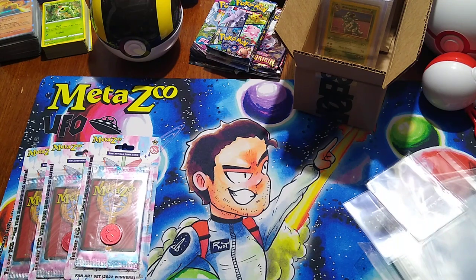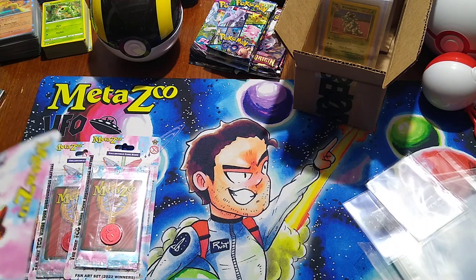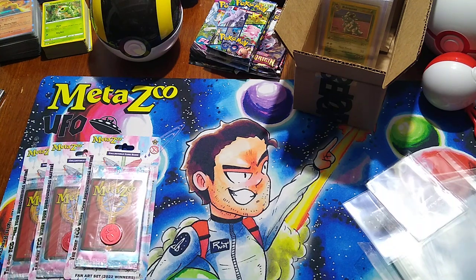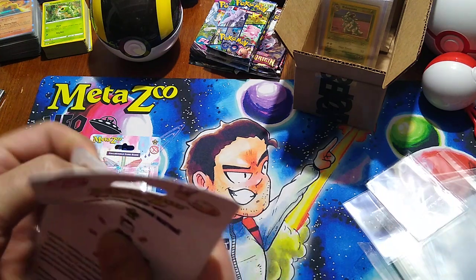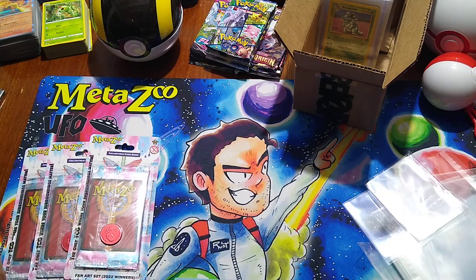One of the patrons already did a kind of Google Doc to see who has what, because there are going to be some duplicates to this already. So we'll just see what we get and go from there. We'll see which ones we get, which ones we don't have, and see if I can make some trades.